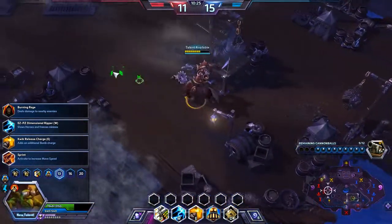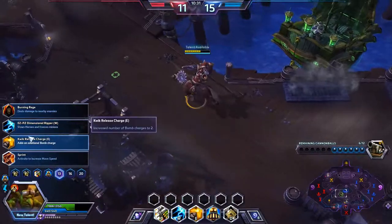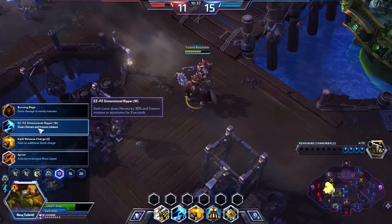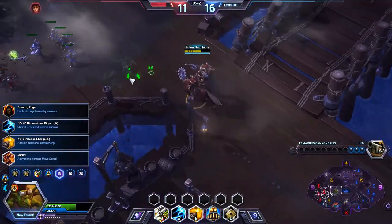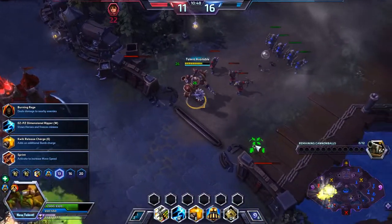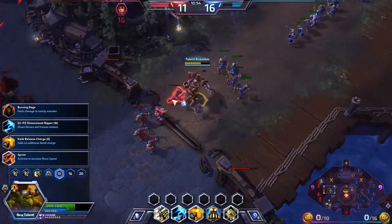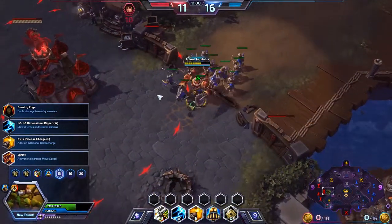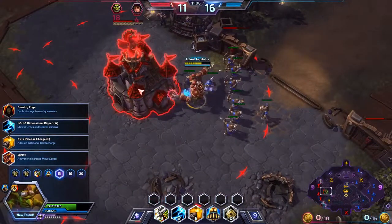At level 13, you can choose four more talents. Burning Reach is a generic skill that does a little AOE damage around you constantly. Easy Peasy Dimensional Ripper now gives your Death Laser a slowdown effect and also freezes minions and structures for three seconds — if you want more crowd control, take that. Personally I almost never use the laser because of the charge mechanic. Look at how much damage I do now to minions — this is crazy. This is from my heroic upgrade. You can soon one-shot everything, and against structures I'm doing 430 damage per hit — that is ridiculous.